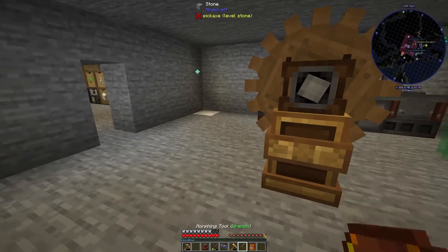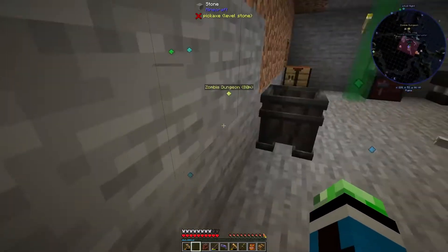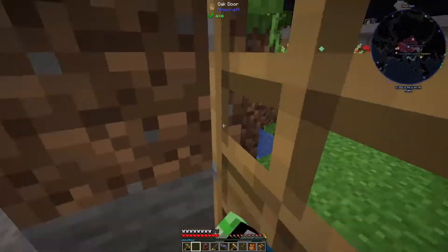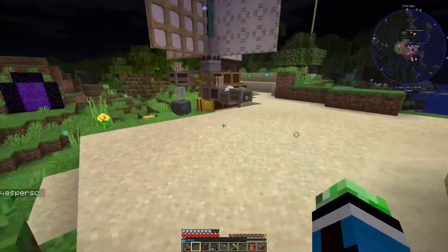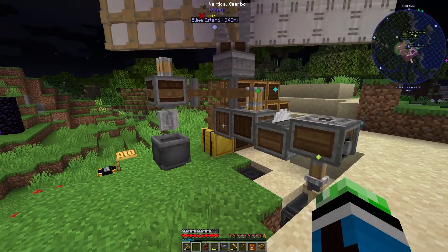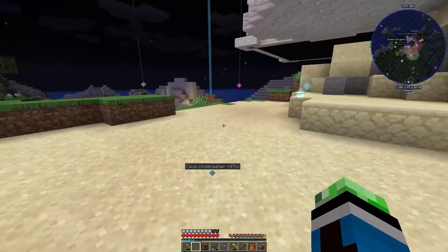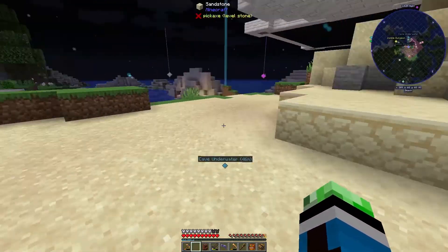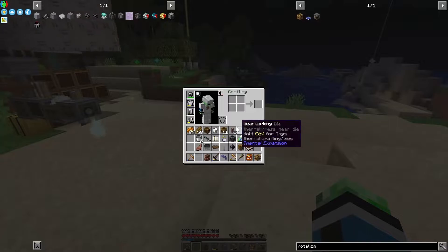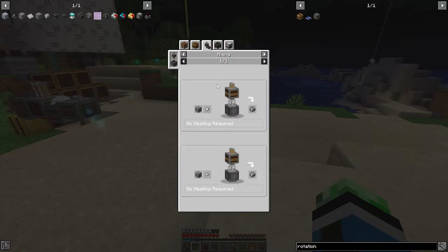Technically I can use the rotation speed controller here to make everything faster, but I'm thinking I may do that with the cobble works. I wanted to do infinite andesite alloy — I forgot about that. I wanted to do infinite andesite alloy because it's pretty useful.